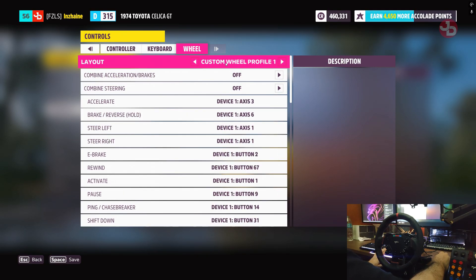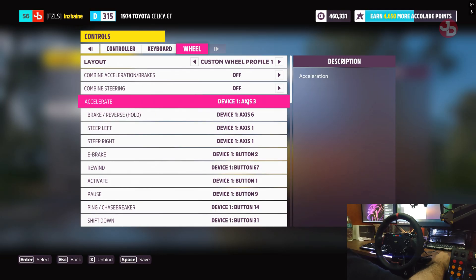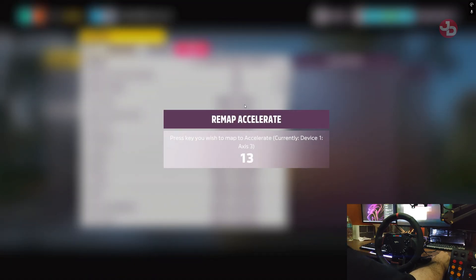I selected profile one and mapped everything. I turned off acceleration and brake combining, and I turned off combined steering as well. As you can see, I have acceleration working.